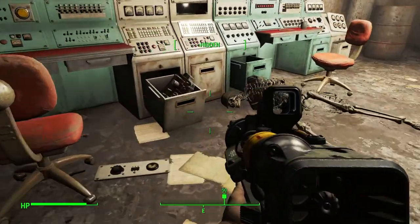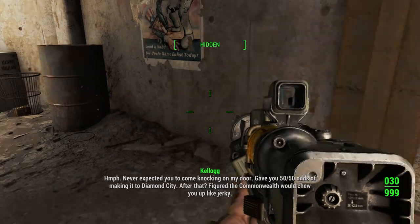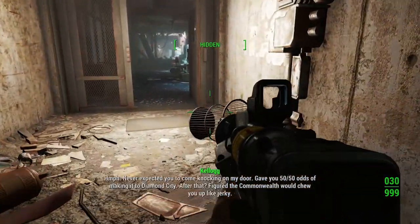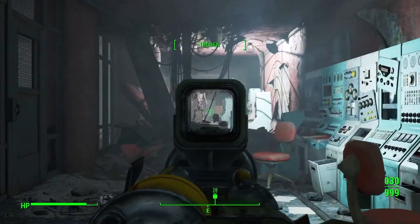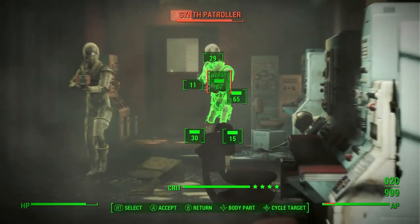We're at the final stages of this mission — about to take down Kellogg. I pick up a biometric scanner — now I can complete the next step. 'There's nothing in here — shut up, synth.' Continuing to push through, using head crits to destroy enemies. I am absolutely demolishing these guys — they don't even stand a chance.